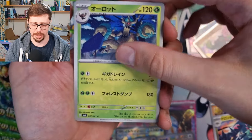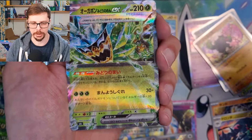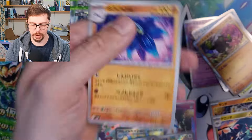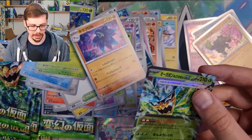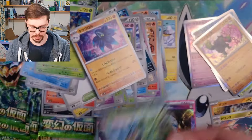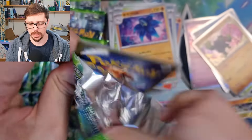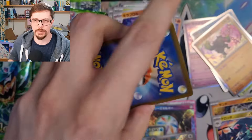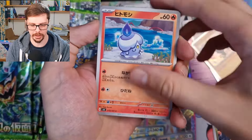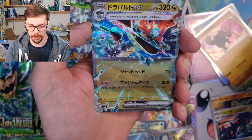There we go — Ogerpon EX, the standard Ogerpon, the Wellspring Mask version. That's our first EX card out of this set. Ogerpon in the VGC in particular — because of its different masks affecting its Tera type — has seen a lot of play. Every single version of it has been used. The question is will it see play in the TCG?